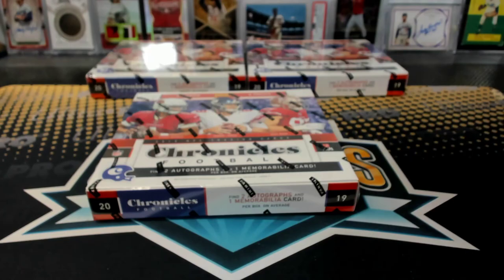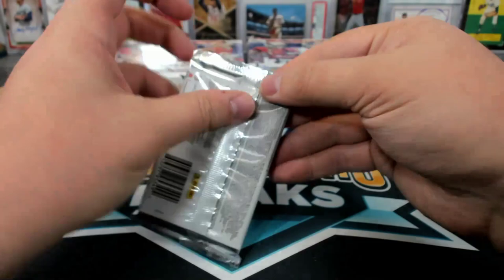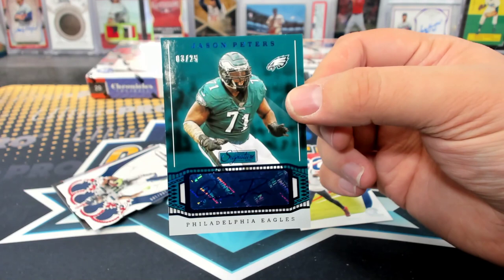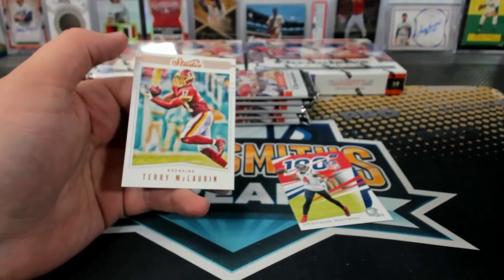Miles Boykin Titanium to 80. Halfway home on this one. Jason Peters — that's a 25 — my kind of guy. DK Metcalf to 199. Haskins Crown Royal. Haskins Panini.